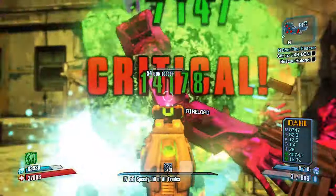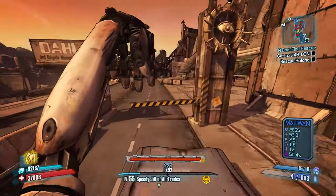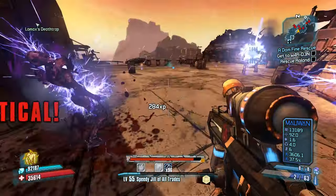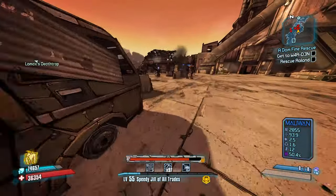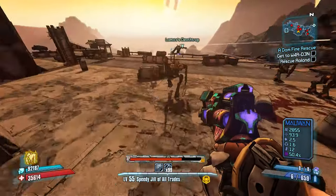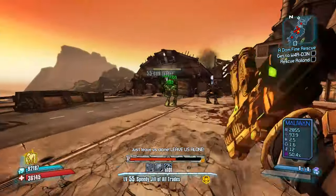Second, enemies in UVHM will have twice the health of enemies in TVHM and four times the health of enemies in normal mode. They will also have health regeneration, which makes damage over time effects less effective. To combat this, slagged enemies will now take three times the damage from non-slagged sources instead of two, so slagging becomes a mechanic you will have to get used to. It's not always necessary depending on your gear, but it will never hurt to slag your enemies.